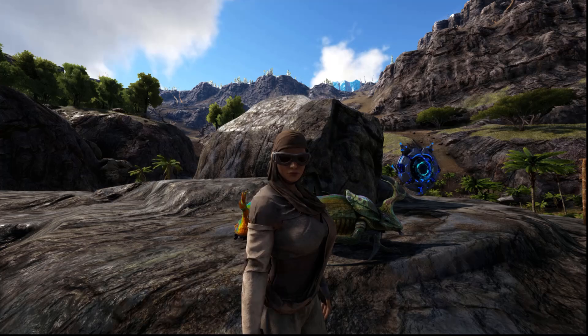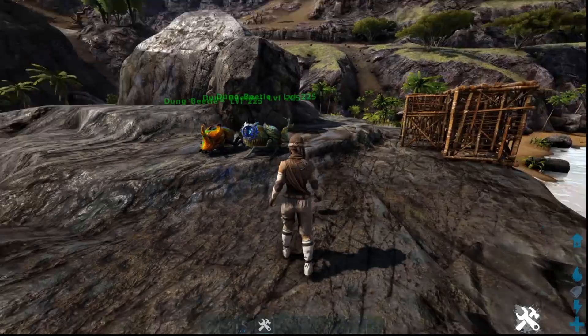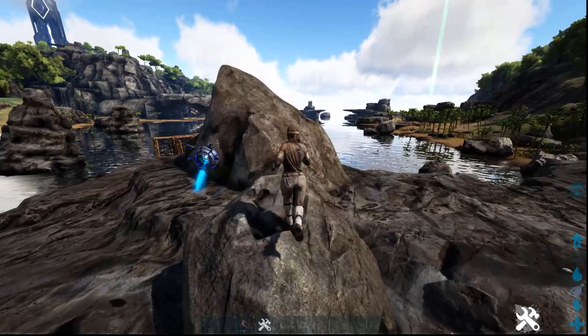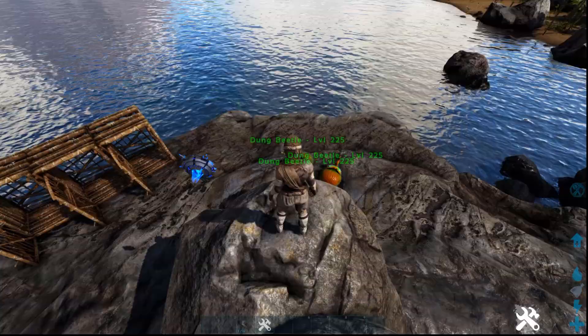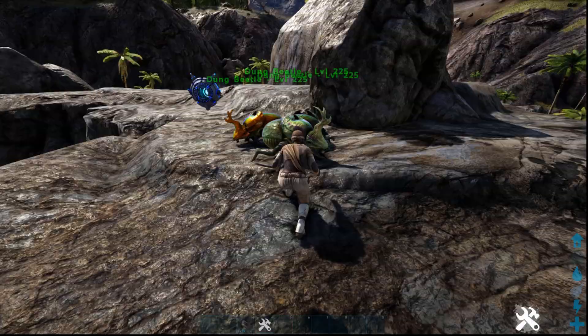Welcome back to the Dino-a-Day review series. Today we're covering the dung beetle, a very useful tame. If you're not using tricks or glitches to get dung, or don't have access to a toilet for those tricks, the dung beetle is your answer. What the dung beetle is really good at is using dung to make fertilizer, and he's also a great early source of oil for some people.